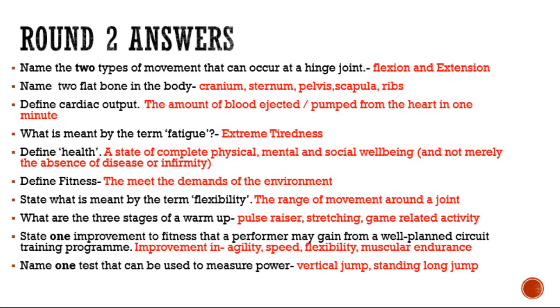For circuit training, you can improve agility, speed, flexibility, and mainly muscular endurance. For power, name one test: any of the jump tests count - the vertical jump test and the standing long jump test. Put your scores in the chat and see how you got on.